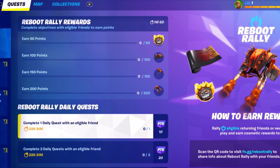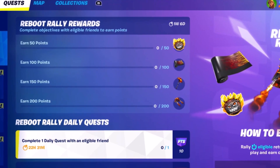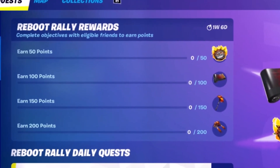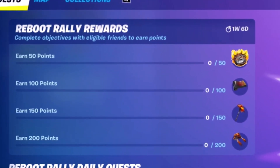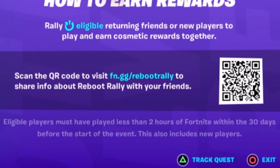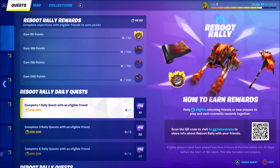All you have to do is earn 150 points from the Reboot Rally. To do this, you need to rally your friends and bring them back to Fortnite. Your friends have to have played less than two hours in the last 30 days before the start of this season.